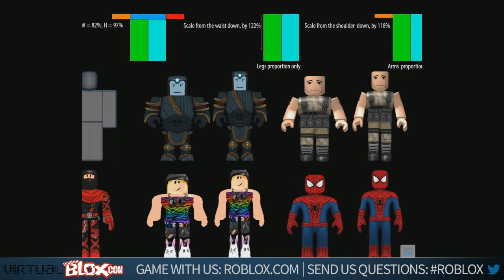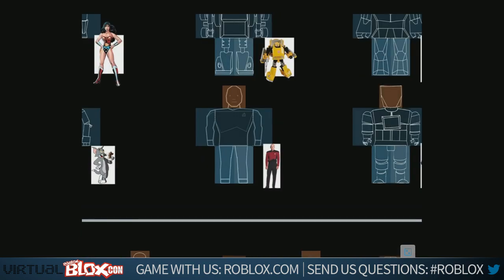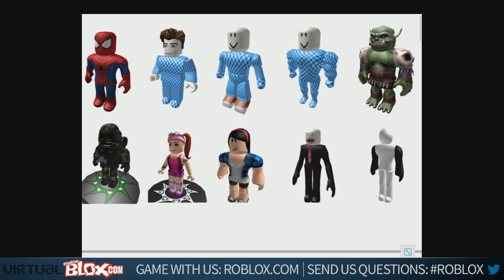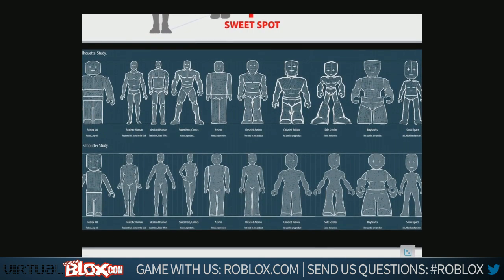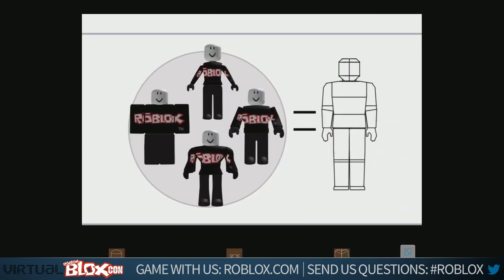We're also going to tease something that Simon's going to talk about in about an hour. At the top you see some rough playing — there are existing Roblox characters of various sorts. Our art director Al did some work showing how the Roblox character compares to the silhouette and proportions of real people. We then did some playing with different proportions at the current Roblox size, both male and female.